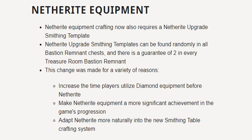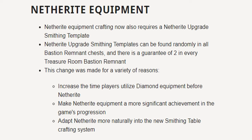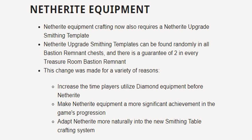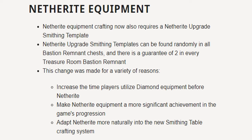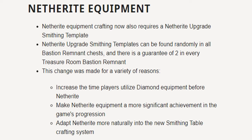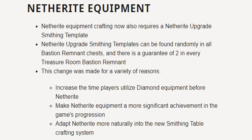In a statement posted on minecraft.net, the developers outlined netherite equipment. Netherite equipment crafting now also requires a netherite upgrade smithing template. Netherite upgrade smithing templates can now be found randomly in all bastion remnant chests, and there is a guarantee of two in every treasure room bastion remnant.